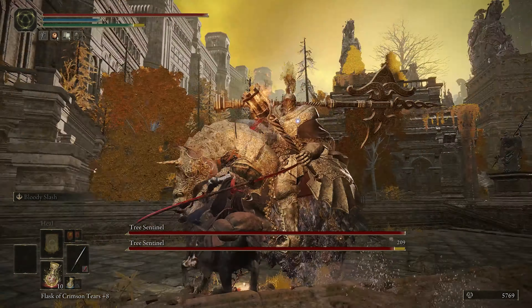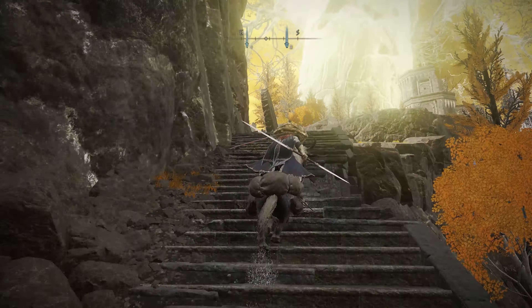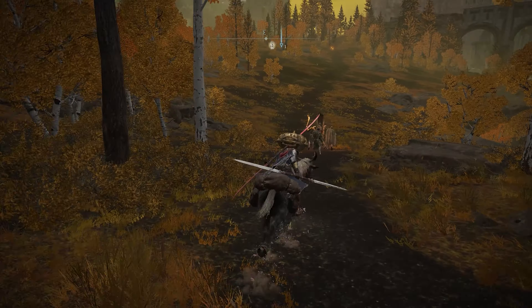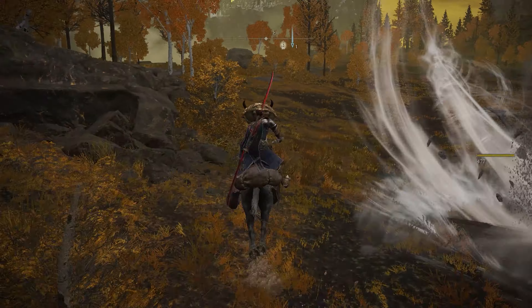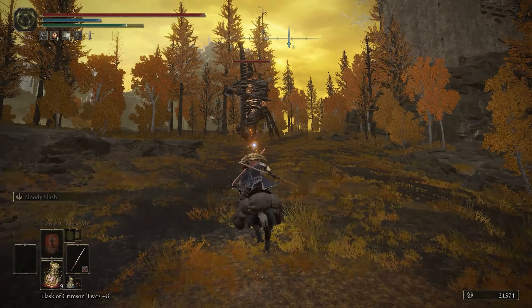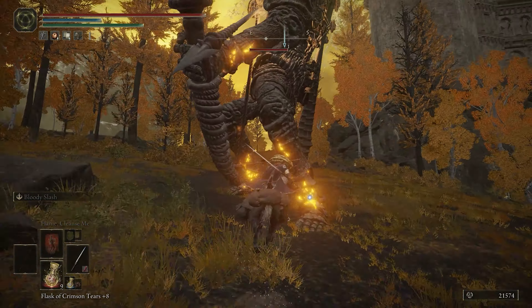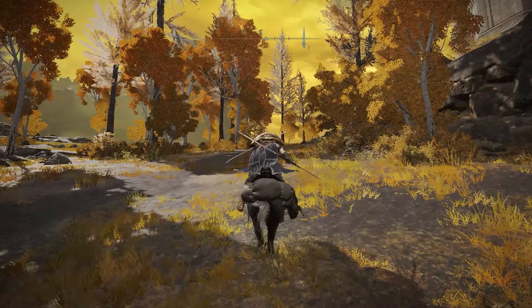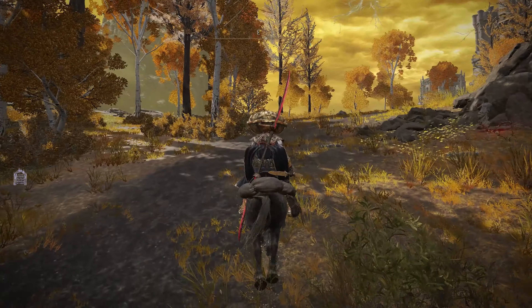Now we want to get to this point on the map, so head up this way, go up these steps, travel through this graveyard that's filled with skeletons, and you should reach a wide-open area with three golems. One will have a big old axe, while the other two use gigantic greatbows to fire gigantic arrows at you. Kill the archer golems and then ride up the way, and you'll find a Stake of Marika right before you see the Draconic Tree Sentinel.